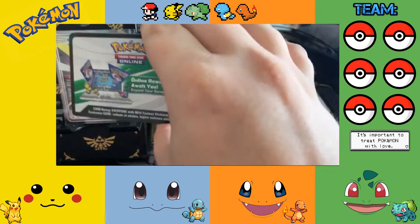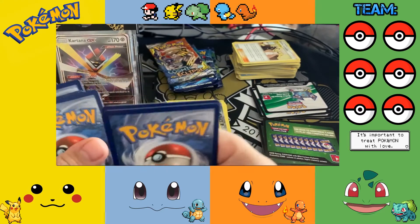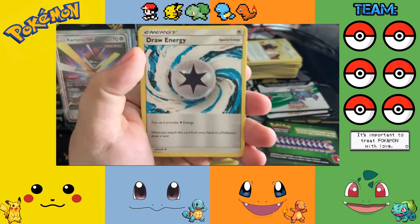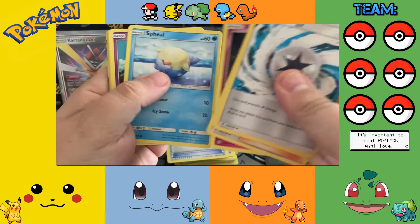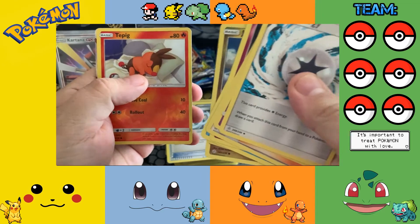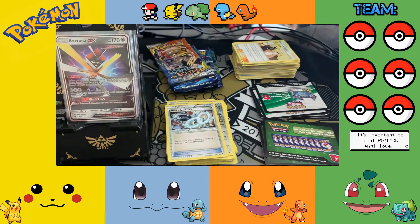Oh, it's another Void code. Water Energy for the seven hundredth time, Draw Energy, Cosmog, Clefairy, Lullaby Spritzee, Natu, Politoed, Jangmo-o reverse, Eevee, and a full art Garchomp and Giratina GX.